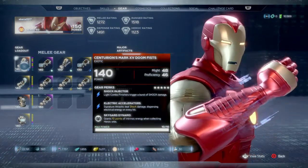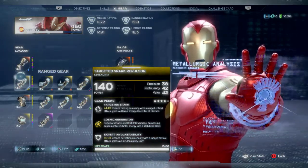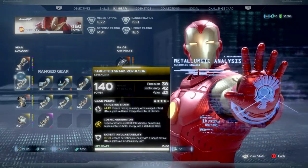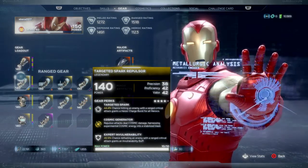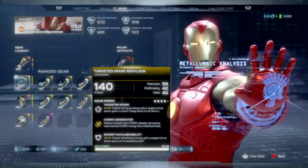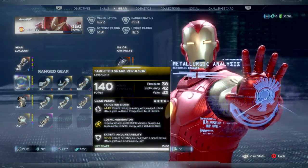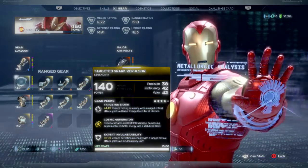The important part here are the stats: it's got almost 50 Might and 46 Proficiency. Next, we have cosmic gear, which was opened up by the Tachyon Rifts — Precision, Proficiency, and Valor. The repulsor attacks will deal cosmic damage, and cosmic damage is far superior in my humble opinion to gamma. It's not a damage-over-time thing; it's just straight burst damage, and this one actually heals you. There's a 44% chance that hitting an enemy with a ranged critical attack gives you a heroic charge burst for all heroics, and a 47% chance that defeating an enemy with a ranged critical attack grants an invulnerability buff — there's your invincibility right there.